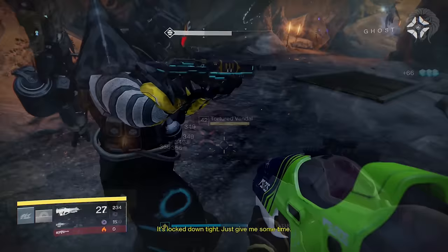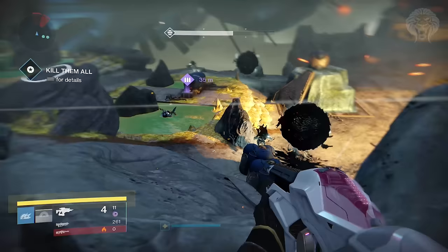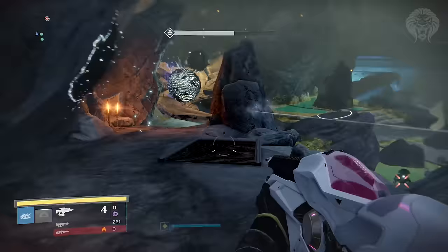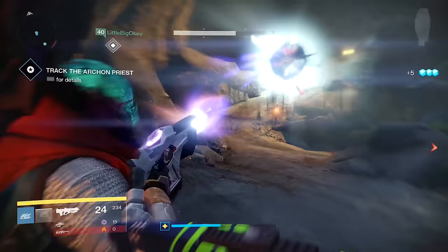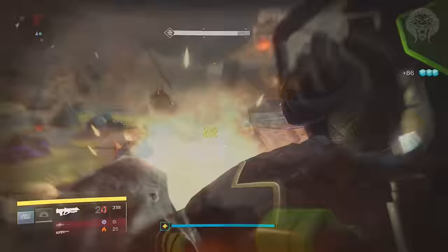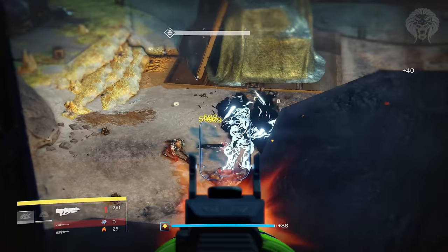When you get to this section, sometimes you can actually get lucky and you only need to kill like one enemy and the door opens — it's really weird and seems to be RNG which version you get. As you can see in this gameplay, sometimes you literally get here, loads of enemies spawn, you kill one, and the door opens in about 30 seconds. If your ghost says it's open just go ahead and don't feel the need to kill any of the spawning enemies. Quite often though you will have to stay and fight a bunch of enemies, so it's random which one you get.